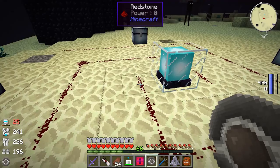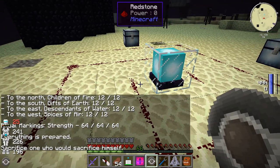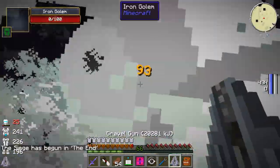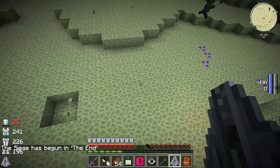Next we need to sacrifice him. We put him back right here next to the thing and then all hell is going to break loose. Let's get this thing activated - the ritual is all set up, everything's prepared. 'Sacrifice the one who would sacrifice himself.' We're doing it here - put him down and bam! Oh my God - there we go. The siege in the End has begun, it says.